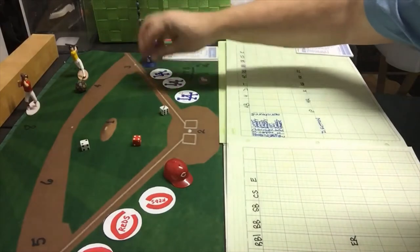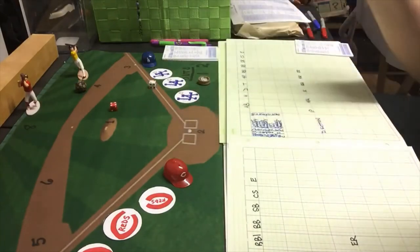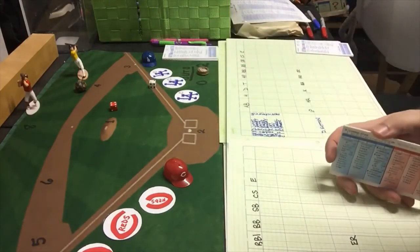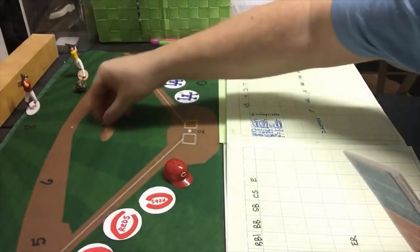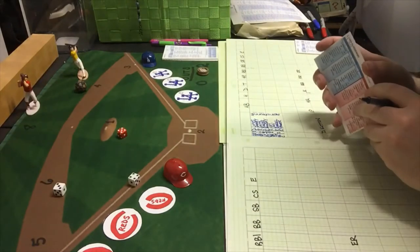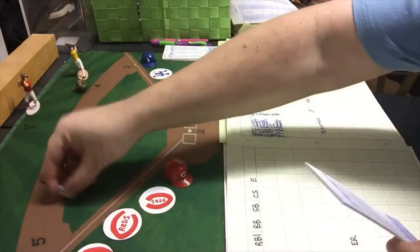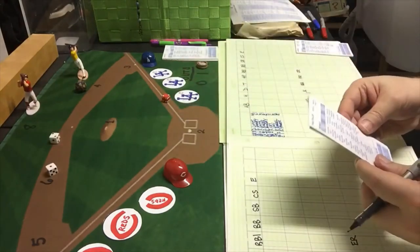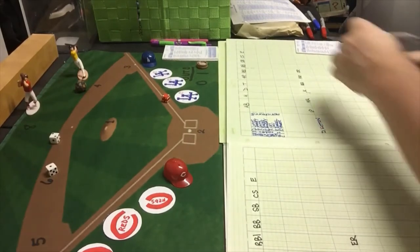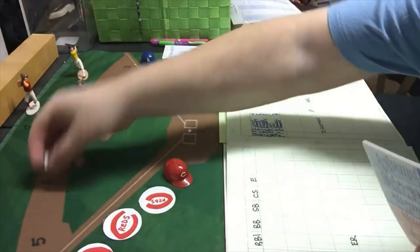Connie Ryan leads off the top of the second against Sutton — a 4-6, strikeout, Sutton's second of the game. Ted Kluszewski gets a 5-7, a fly ball to right field, and he is out. Virgil Stallcup gets a 2-3, a ground ball to short, and he's out. The Reds get no base runners, no runs in the second, just like the first.